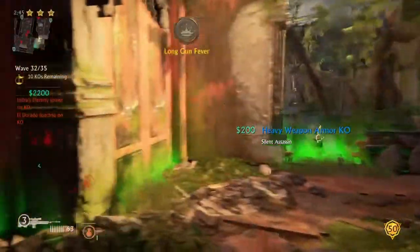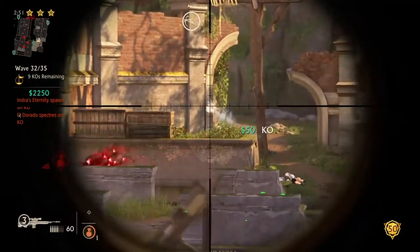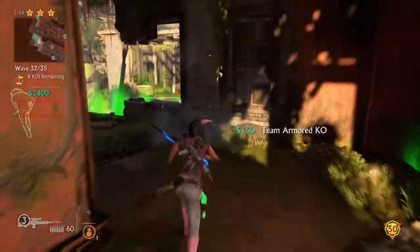When there's enemies coming from this side, split up. You take one side, V takes one side. Whoever's on this side has to kill them really quick, and then once there's no more, go back and help the other side.